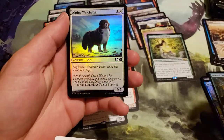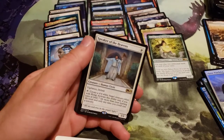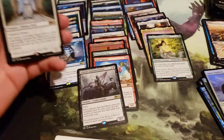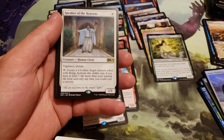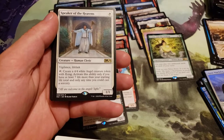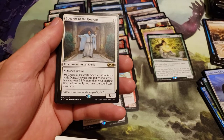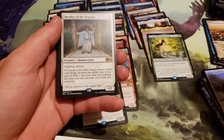And Alpine Watchdog Foil. And a Speaker of the Heavens — costs 1 white. Vigilance, lifelink. Tap: create a 4/4 white angel creature token with flying. Activate this ability only if you have at least seven or more life than your starting life total, and only any time you could cast a sorcery.